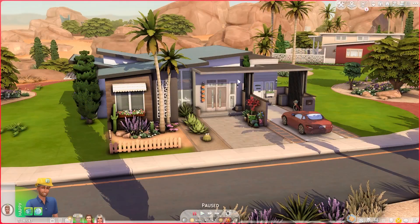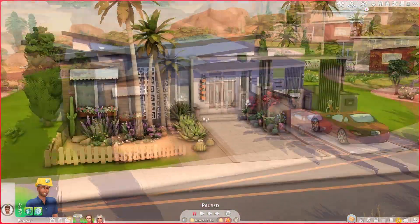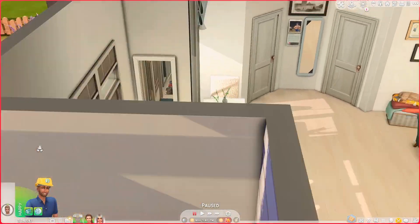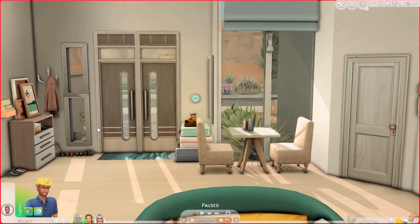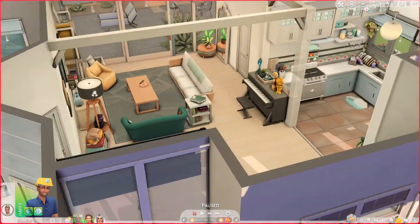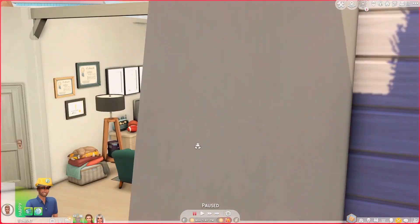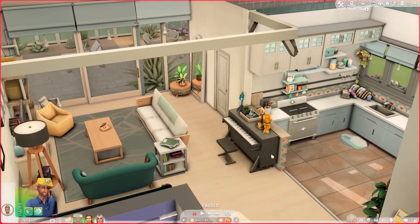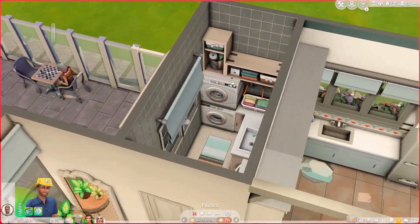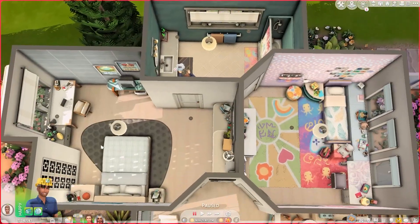This is the mid-century modern neighborhood. This is the Ives family house. Once you enter, there's an entryway, a little dining area, a living space — kind of unmatchy, which I love — a piano, and a kitchen. There's also a laundry slash powder room area.